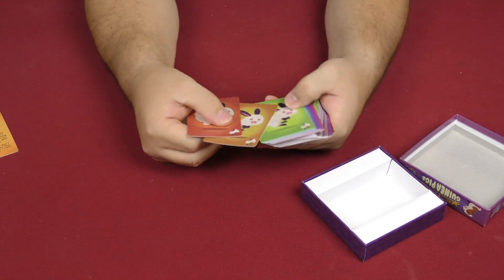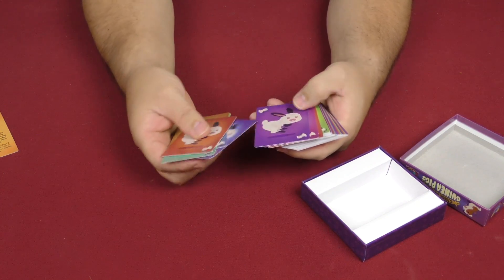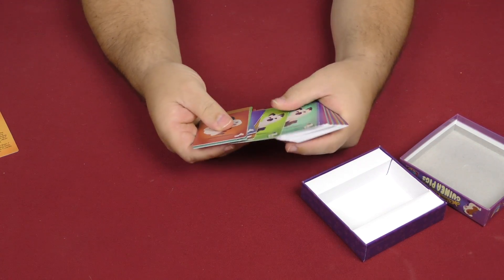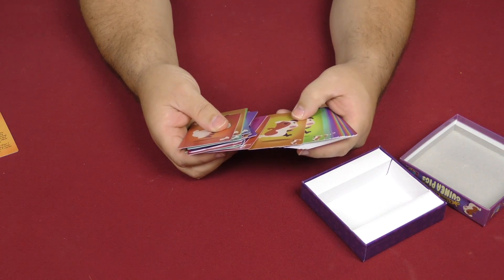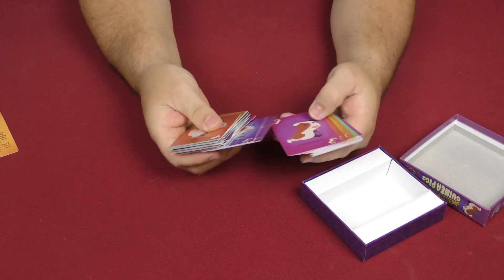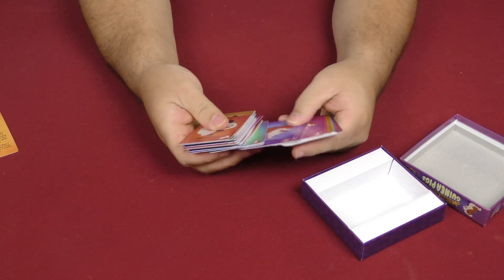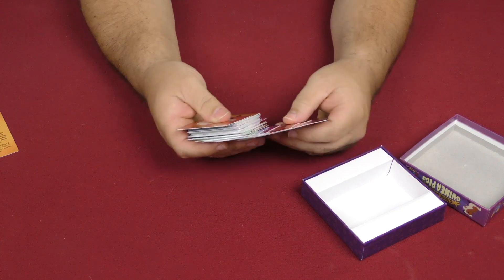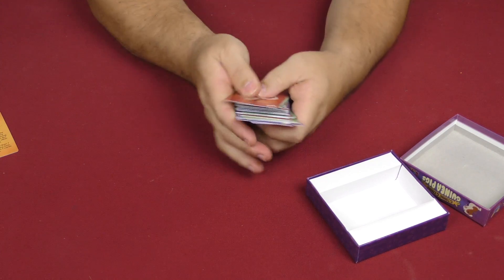Looking at the animals — that's a rabbit, right? It's not a guinea pig. There are cats, doggies. I guess that's the guinea pig, or is that a hamster? I can't tell the difference between a guinea pig and a hamster — I think it has something to do with size. That looks like a hedgehog, and that looks like a mouse.